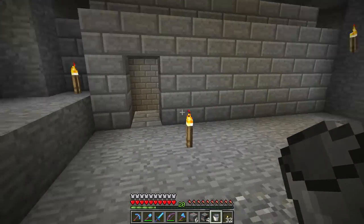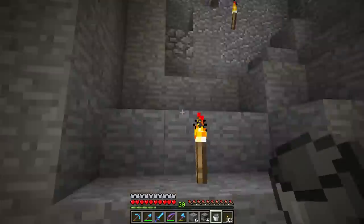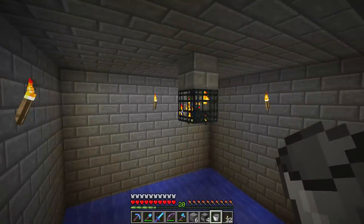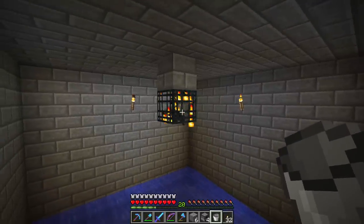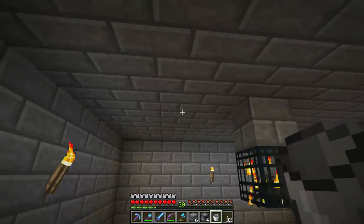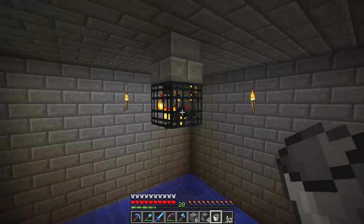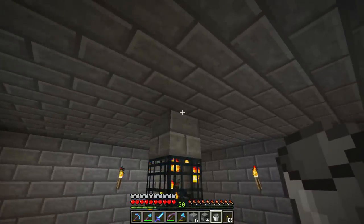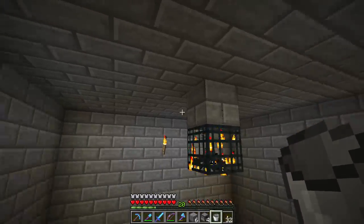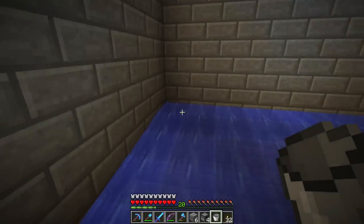I made some progress on the spider trap. Let me show you what I'm doing before I complete everything - it's mostly done. We have a nine by nine room with torches here to prevent spiders from spawning. Since this is a spider it's only one block tall, we only need one block of space on top of the spawner for a new spider to spawn. With a two-tall mob trap you need two blocks above the spawner, otherwise the mob's head will be in the block and it cancels the spawn - you'd lose a third of your spawnable space.